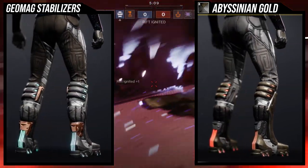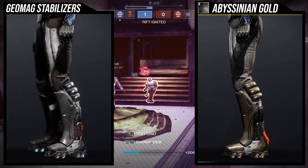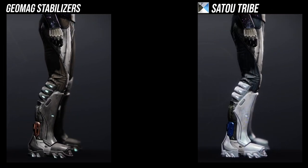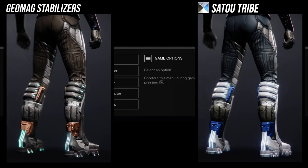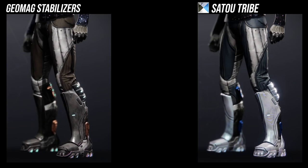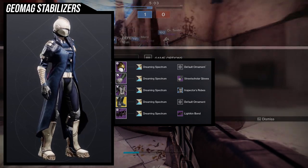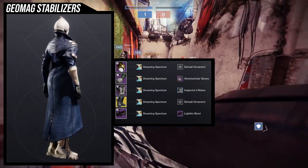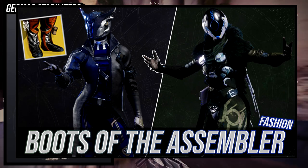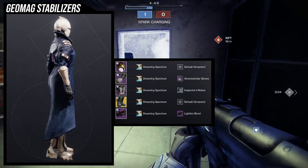The shadering situation looks completely fine. The only potentially unshaderable thing is the white on the sides of the thighs — Echoed Anger, Abyssinian Gold, and Sato Tribe all seem to have that color there. But again, white is a lot easier to work around than yellow, green, red, or any other color. For the example set I'm using an old look from another video — hence the Street Scholar Gloves again. The asymmetry actually works in its favor because the Inspector Robes are a little more bulky on one side.